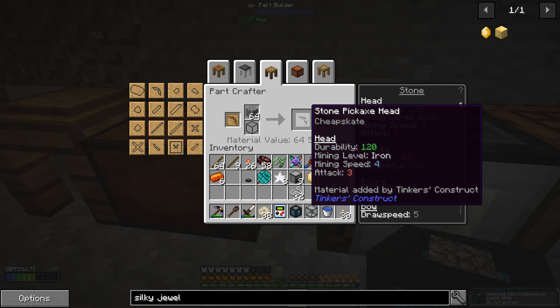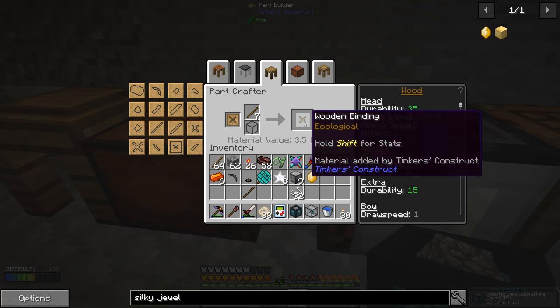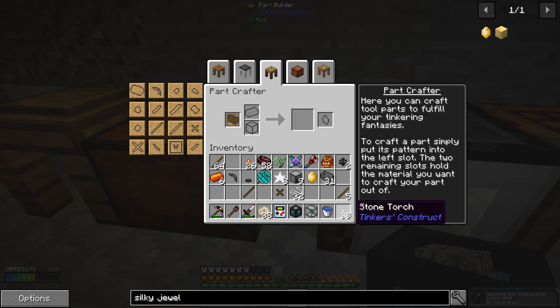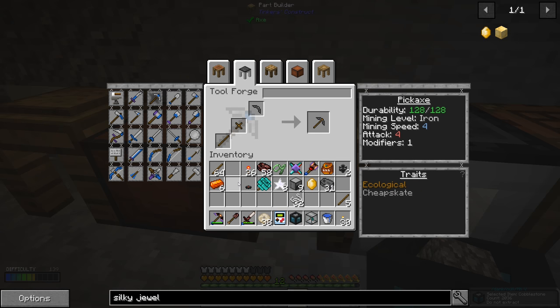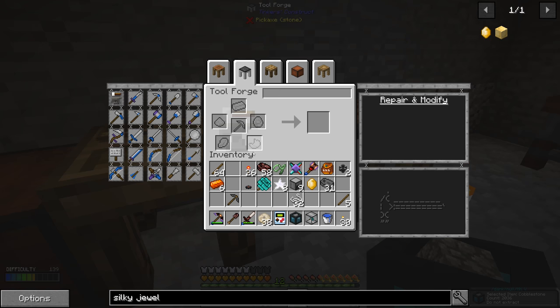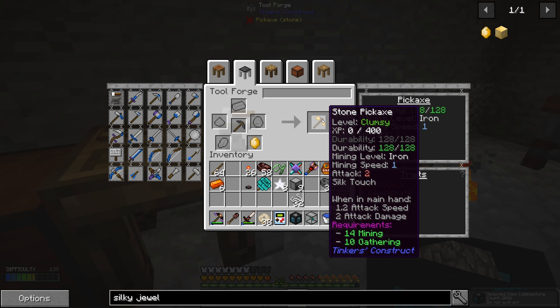We'll do a stone pickaxe head. I want to make the handle out of wood — that'll make it a little bit better — and maybe the binding out of wood too. There is a way for us to repair it at the base. So we'll do a pickaxe — this, this, and one of these. And there is a very bad stone pickaxe. This should have one modifier slot. We'll place the silky jewel here and now it is a silk touch terrible pick.